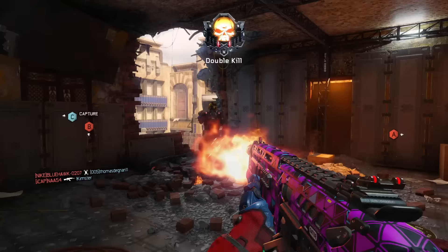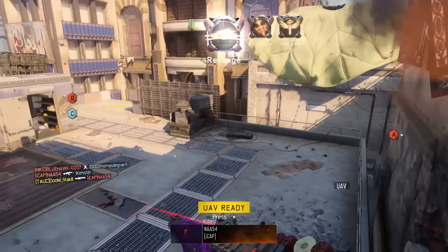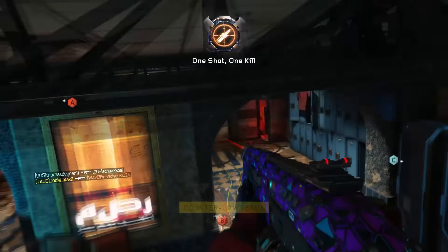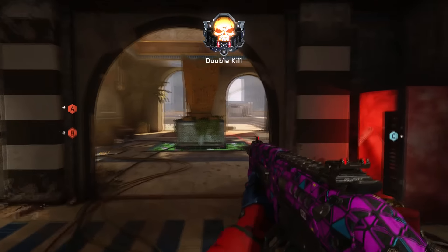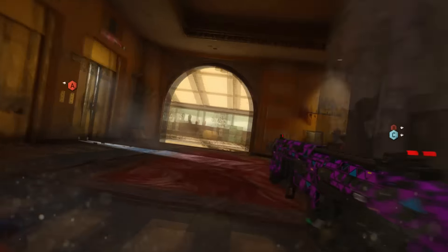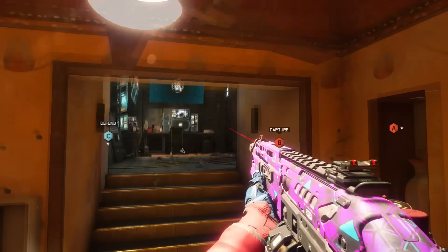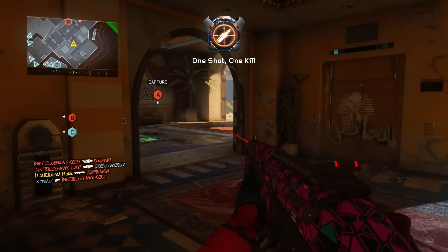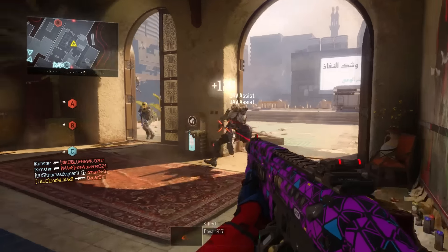You're trying to keep yourself alive, taking all the back alleys, finding different routes, maybe running in different ways. Your situational awareness is getting better, and everything is just getting a little bit better as a player whilst you're using a shotgun on hardcore. So if you are looking to improve as a player, do that. If you are looking to get Dark Matter, then that is a good tip for that as well.